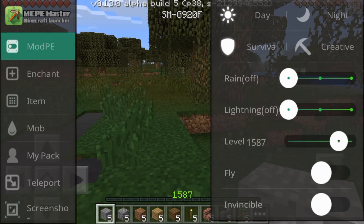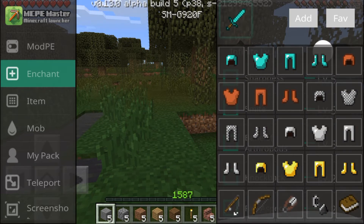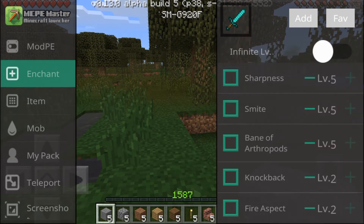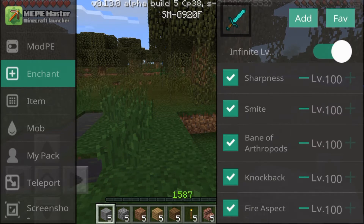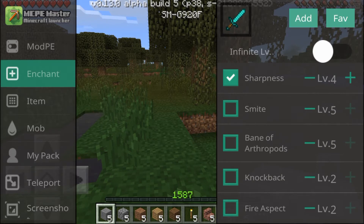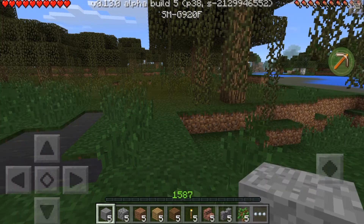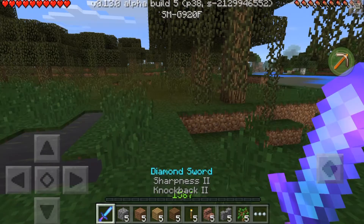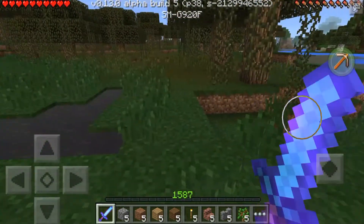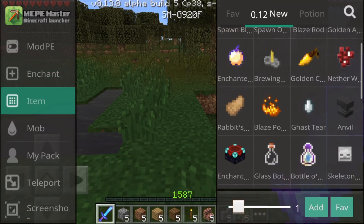If you go over to the enchant section, you can choose a weapon or piece of equipment to enchant. If I want to enchant a diamond sword I could press this and say I want to give it Sharpness level 3 and Knockback level 1, then you add it and it'll be in your inventory - Sharpness 2, Knockback 1. It's a very fast way to enchant your weapons.